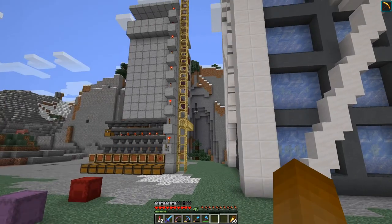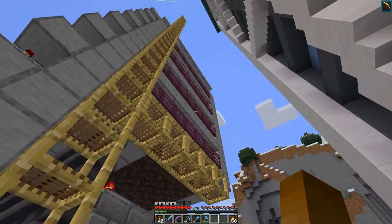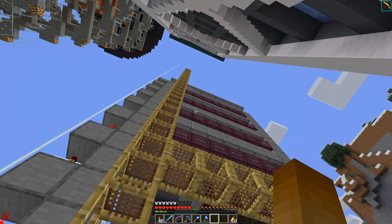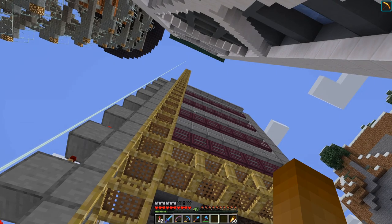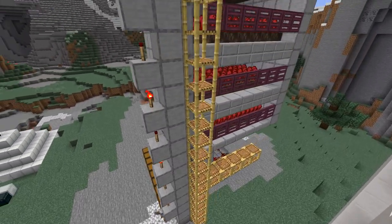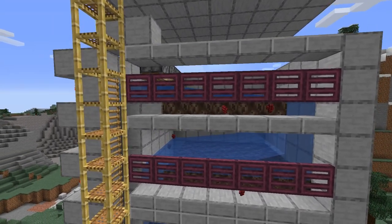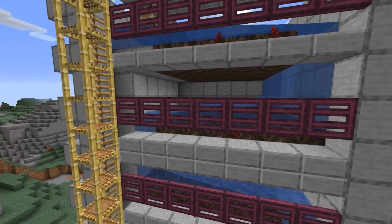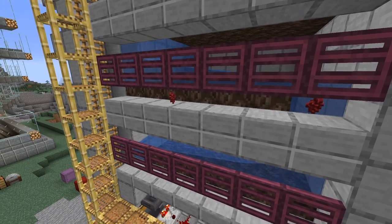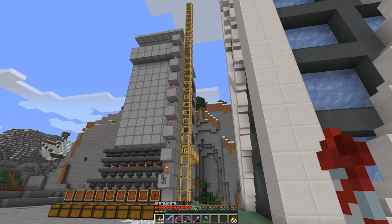From the outside, the farm does not look like much. In fact, only this side here has any design considerations to look at, as the whole farm will be encased in a building eventually. Let's see how it works. The release mechanism for the water is here at the bottom, as you need to wait for all the warts to be flushed into the hoppers before turning it off again.